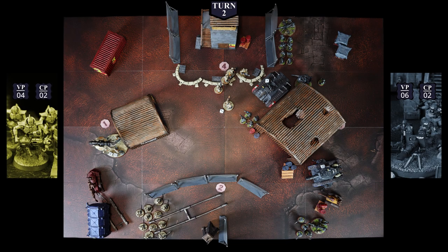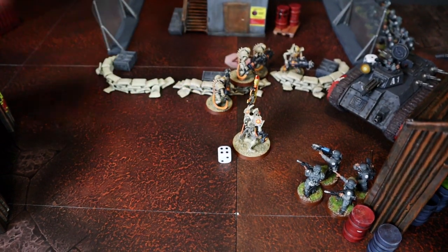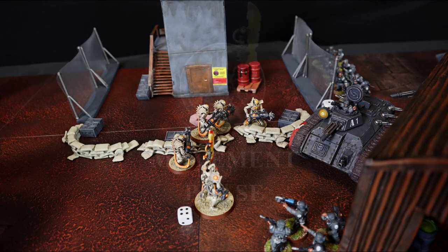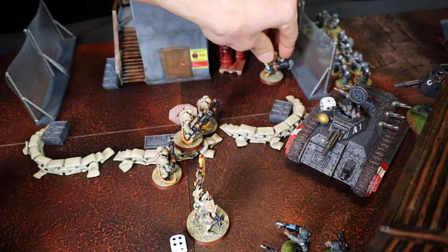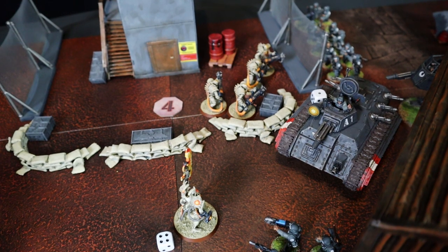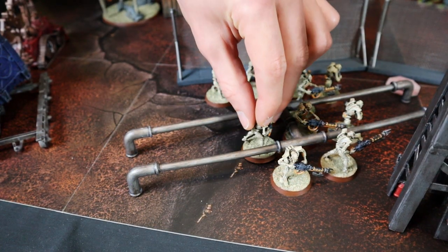At the beginning of battle round 2, the Protocol of the Vengeful Star kicks in and thanks to the Mephrid dynasty I gain access to both directives. In the command phase I earn 15 victory points for controlling Objectives 1 and 4 and for controlling more objectives than the opponent, bringing me to 19 victory points. Both the Doomstalker and Overlord gain a wound via Living Metal. The Overlord casts My Will Be Done on the Immortals. In the movement phase I hold the Doomstalker still to fire the high-powered Doomsday Blaster. Immortals move closer to the Diehards, and Warriors take control of Objective 2.